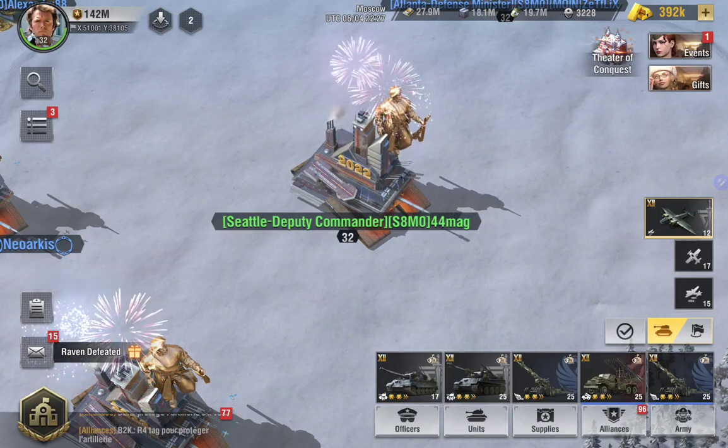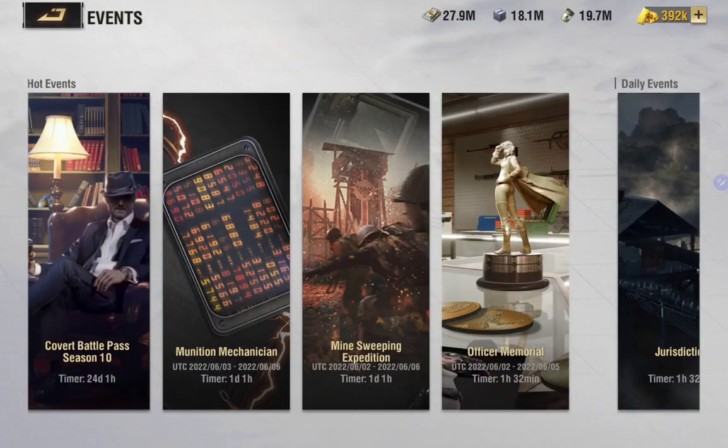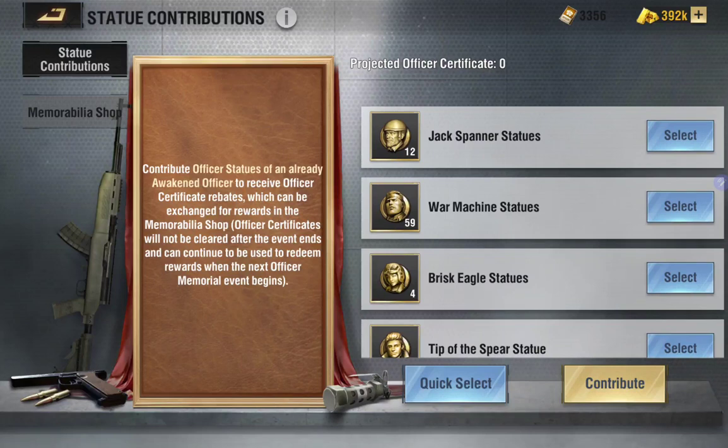So let's talk about that right now. The officer memorial event revolves every month, and it lets you use those extra statues that you don't need to convert them into certificates. Those certificates let you purchase some merchandise and goodies. This event is almost done, so I wanted to talk about it before waiting another month.